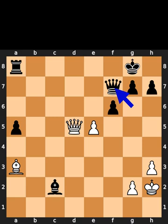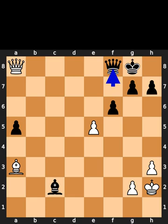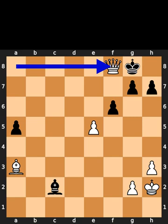White takes the rook on a8 with check. Black plays queen to f8. White takes the queen on f8. Checkmate.